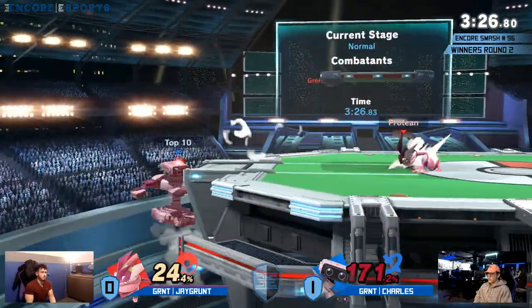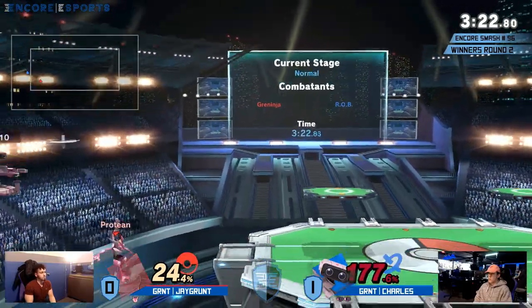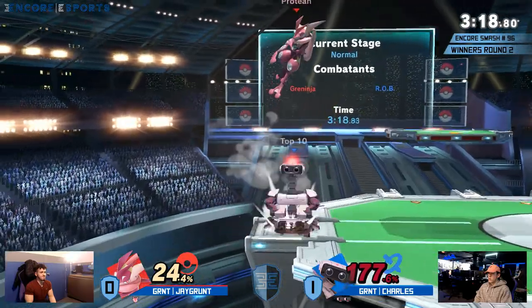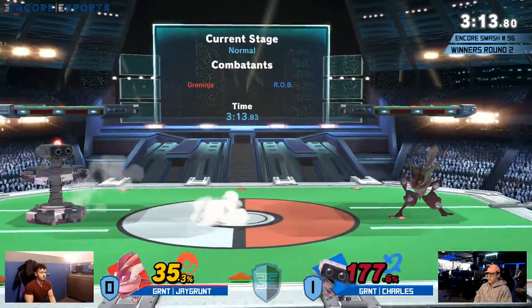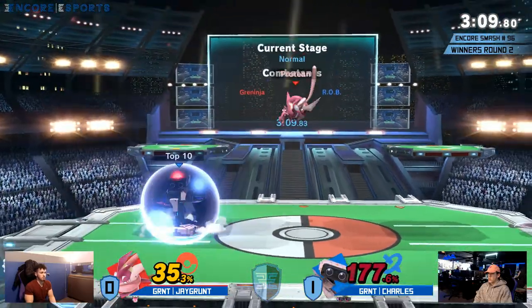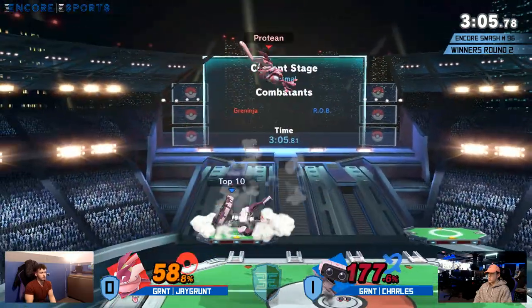Charles is now the one on the back foot — he has to take this stock immediately. ROB with a stock lead is one of the most frustrating things to possibly deal with. Good job with the parry there, but an interrupting forward air — he's still alive. Jcrunk trying to go out there to actually take his stock offstage, but Charles being very wily about it, not being locked down, and now he's back onstage.